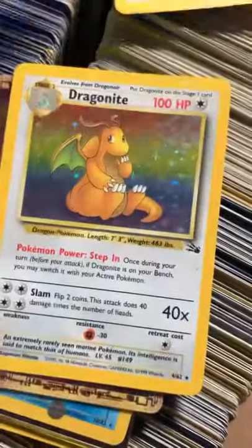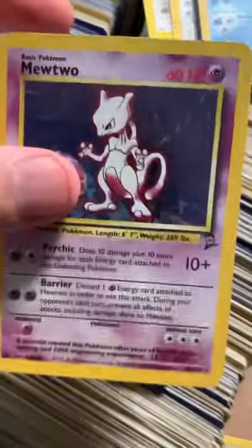Here is just a few of them. Skarmory, we got Dragonite going into Ancient Mew, we got Dark Blastoise, Base Set 2 Mewtwo, we got Base Set Alakazam, and plenty, plenty more.